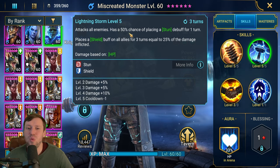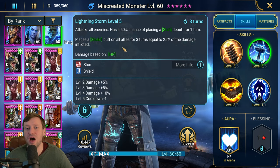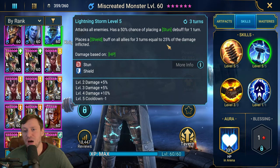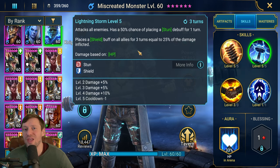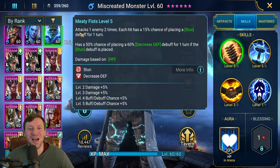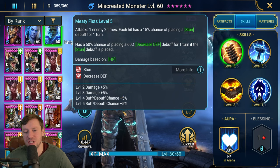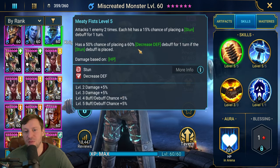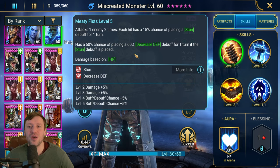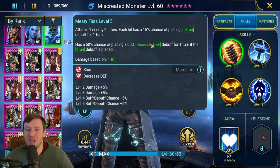His A2, Lightning Storm, attacks all enemies and has a 50% chance of placing a stun debuff for one turn. I wish this was 75 or 100% — the game has moved on since he was released and there are a lot more AOE stun champions with 100% chance now. It also places a shield buff on all allies for three turns worth up to 25% of damage inflicted, which is why you want him doing lots of damage. His A1, Meaty Fists, attacks one enemy twice — 25% chance of stun when fully booked, and a 60% chance to place decreased defense if the stun lands.